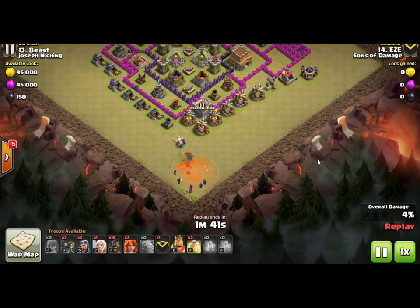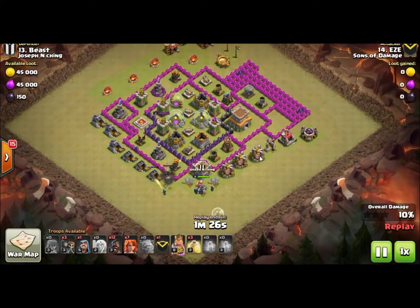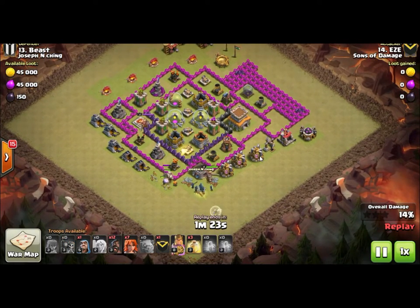This first clip shows the poison spell — that's actually the first dark spell you're gonna get. The poison spell is really good to slow troops down. You can't use it on buildings, but you can use it on enemy clan castle troops, and that will slow them down and injure them the whole time they're in the poison spell, which makes it a lot easier to go and kill them.